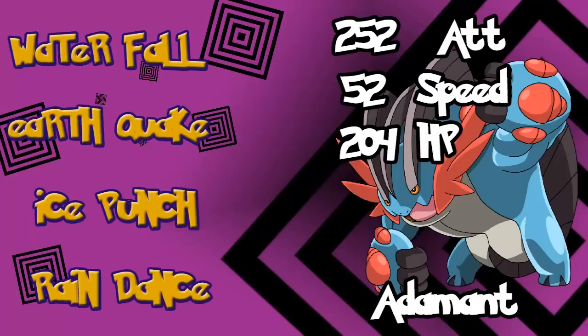For Mega Swampert, your main STAB moves are Earthquake and Waterfall, just like regular Swampert. Ice Punch for Grass coverage, because if you didn't know, he only has one weakness and that's Grass. And finally Rain Dance, because anything else isn't really worth it. You could go with Barrier to boost defense if you think you'll get the chance, but basically you only want to use Mega Swampert in Rain with this set.